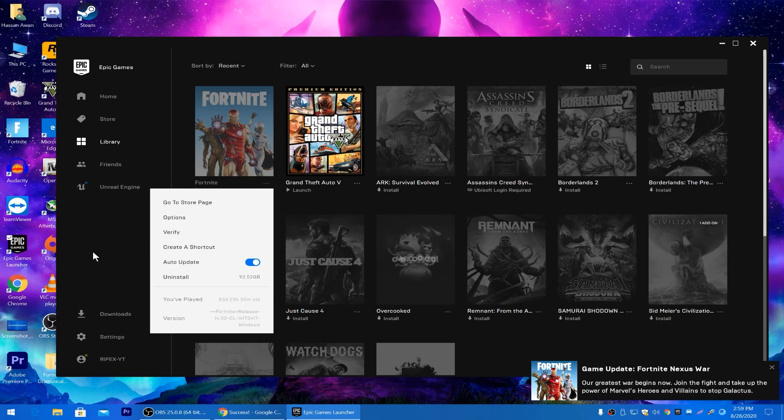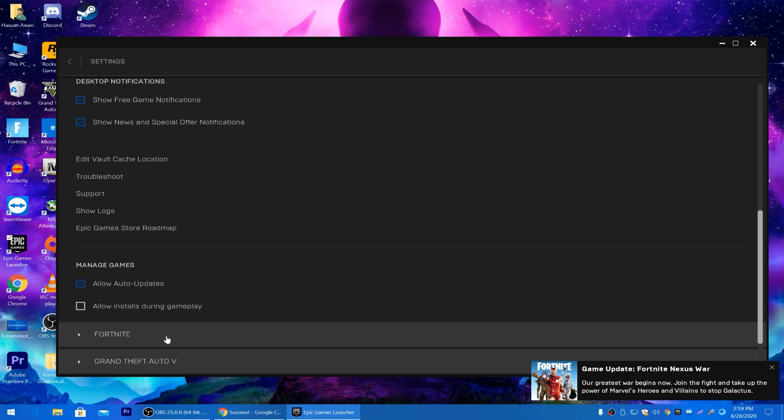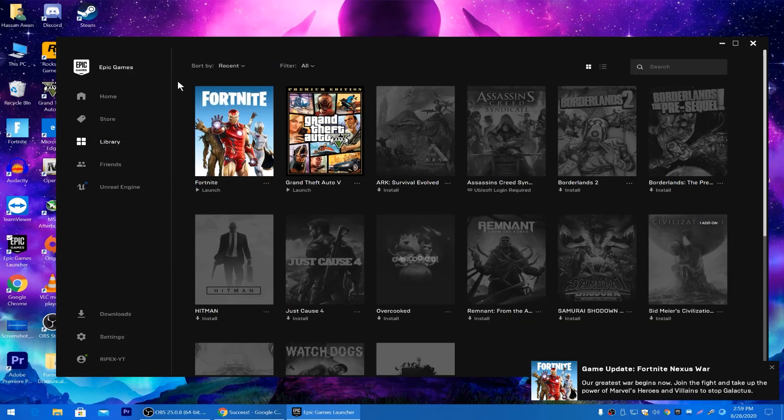After verifying, go to the second tab in the Fortnite settings, scroll down to the Fortnite section, click the button for Additional Command Line Arguments, and type '-d3d11'. Then close the Fortnite tab, go back to the Epic Games Launcher main page, and launch the game. All of these settings should 100% fix your crash problems in Fortnite Chapter 2 Season 4.